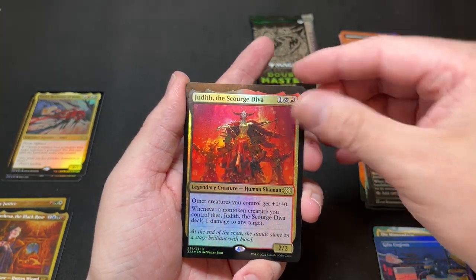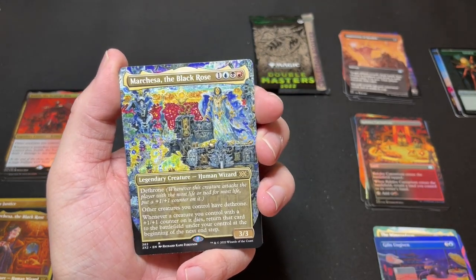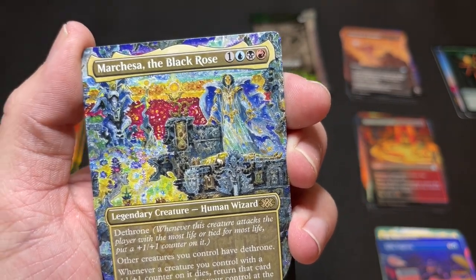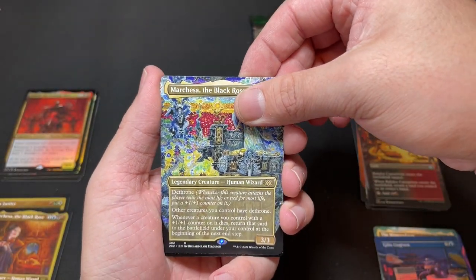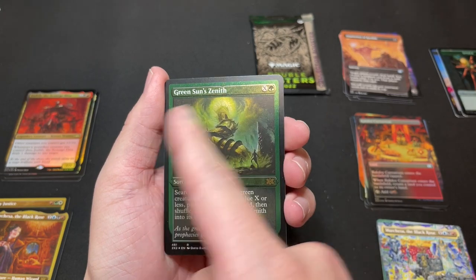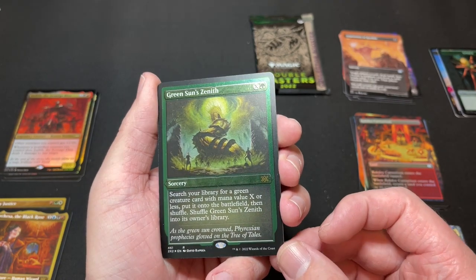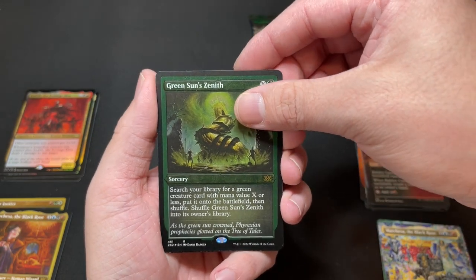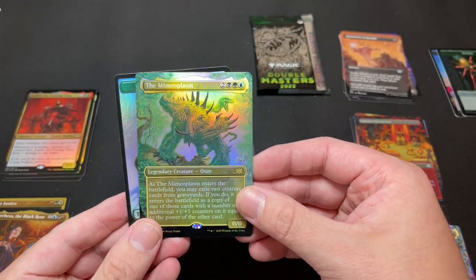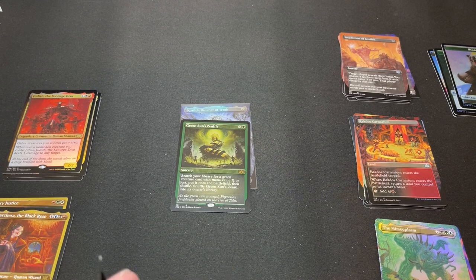We got Judith the Scourge Diva as our foil rare. Another Marchesa the Black Rose — the regular borderless, Richard Kane Ferguson art, very busy and pretty crazy. Our etched foil is Green Sun's Zenith — that's fantastic, great-looking card. I really like the frame on the etched, the contrast on the text looks really nice. And our borderless foil is Mimeoplasm — I'm putting Green Sun's Zenith in the win column. Foil borderless Mimeoplasm is not the best, but we've got other good stuff.